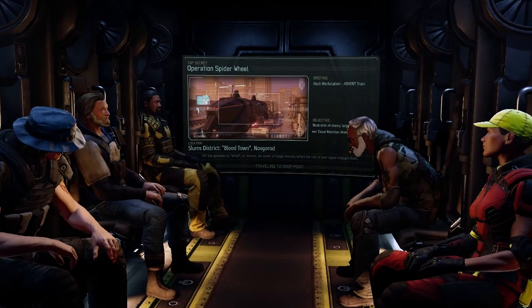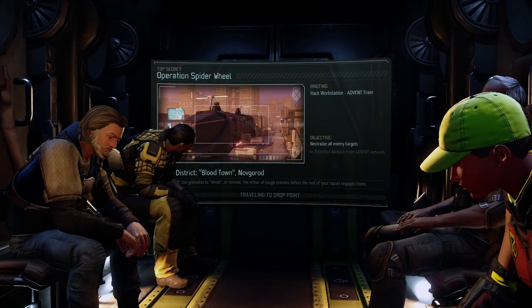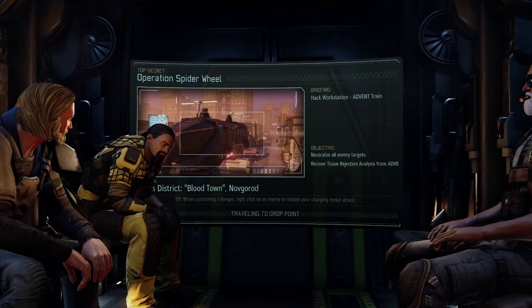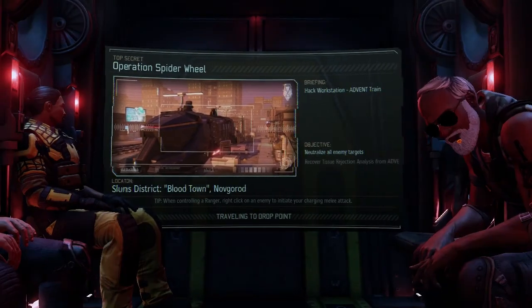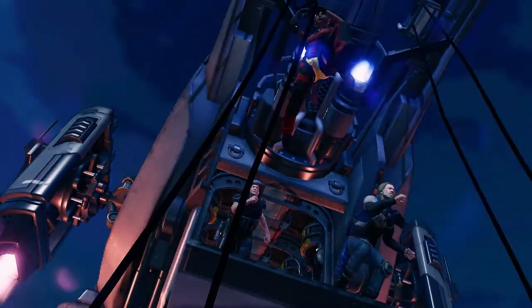Alright, so it's Operation Spider Wheel. We're out getting a tissue rejection analysis — we got to recover the tissue rejection analysis. Take out all the targets, and we're going to Blood Town in Novgorod. Sorry if I'm pronouncing that wrong, probably am. I feel like we went here at one point. I mean, there's probably not too many towns in New Arctic. They're in the Arctic zone. So we're probably not going to have a ton of time and probably going to have to cover some distance. This reminds me of Furious G's first mission — that was one of our early ones in a slum where we had to get onto something by a train.